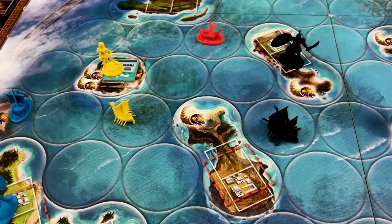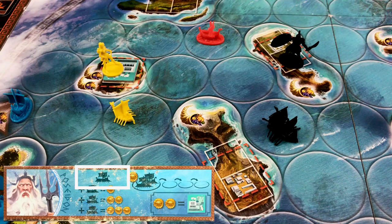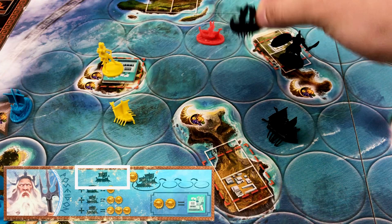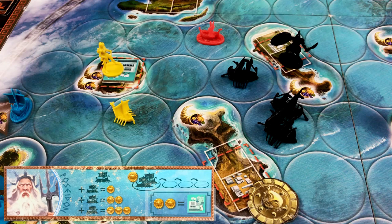Poseidon's favor is similar to Aries. He lets you recruit one boat and place it adjacent to one of your islands, either on an empty space or with another of your boats. You may recruit more boats by paying the price shown on the tile. The building action lets you pay two gold pieces per port you want to build on one of your islands, and ports provide a defensive bonus.